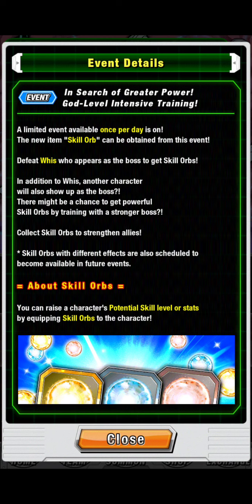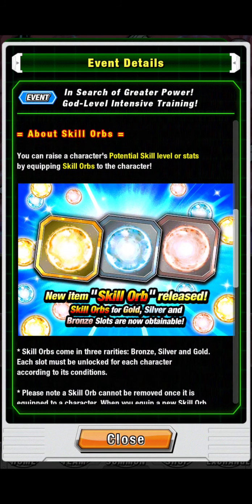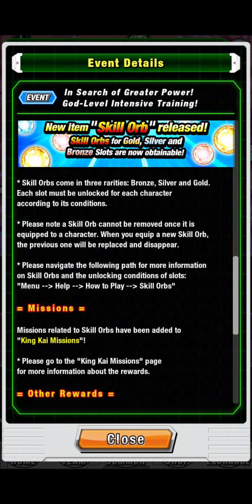Collect skill orbs to strengthen allies. Skill orbs of different effects are also scheduled to become available in future events. You can raise the character's potential skill level or stats by equipping skill orbs to the character. New item skill orbs released — skill orbs for gold, silver, and bronze slots are now attainable. Skill orbs come in three rarities: bronze, silver, and gold. Each slot needs to be unlocked for each character according to their conditions.